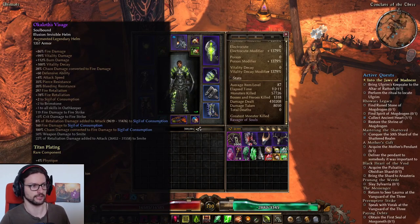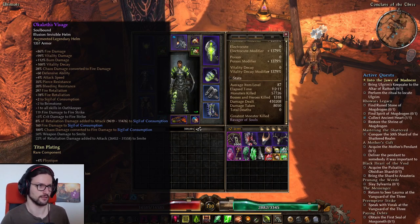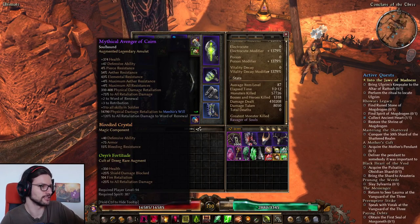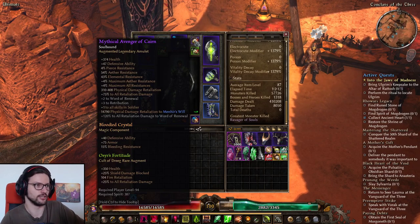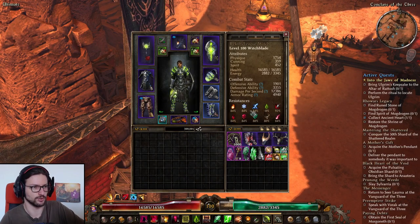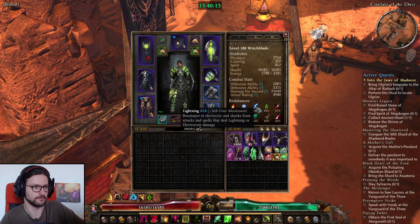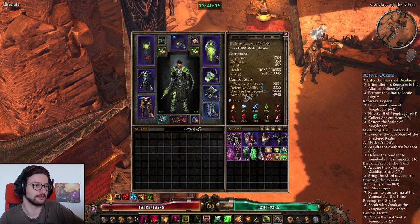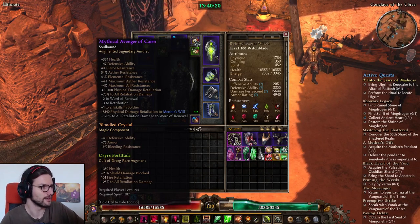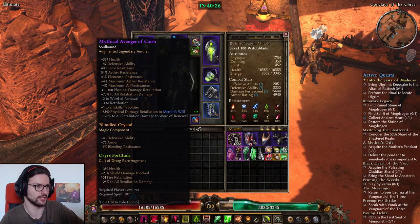We have Okorath's Visage as mentioned — to get Retaliation damage added to attack on Sigil of Consumption, which is basically more life steal and more sustain. Then we have Avenger of Cairn, a very generically awesome amulet for soldiers. It has plus 4 to max all resistances — all resistances go up to 84 instead of 80, and Aether up to 88 — which is very good for sustain and not dying. It also has a bunch of Retaliation damage, so it's a perfect fit for a Retaliation soldier.